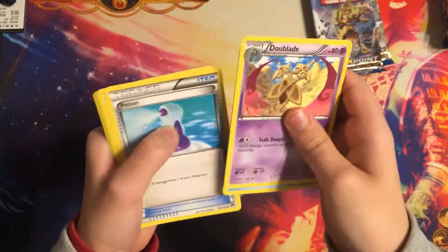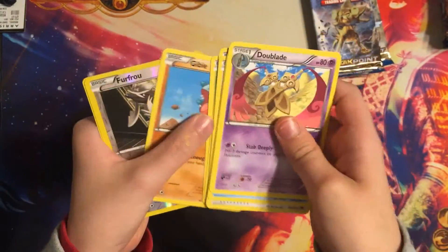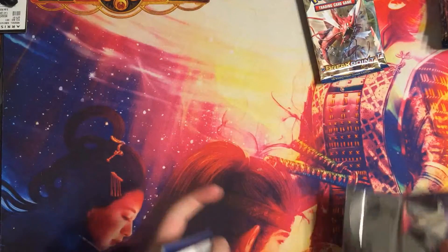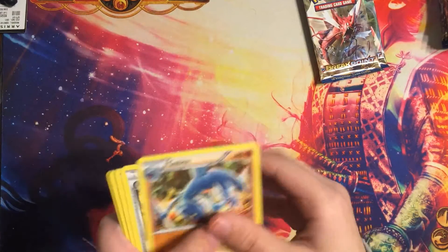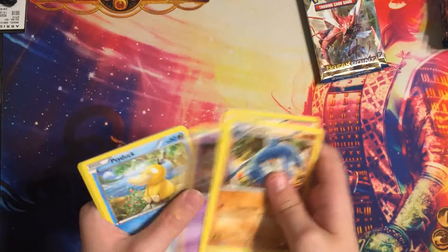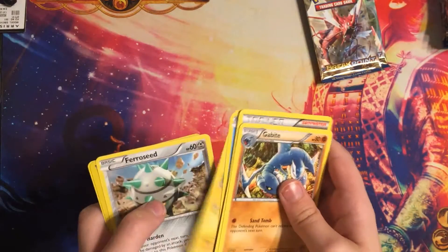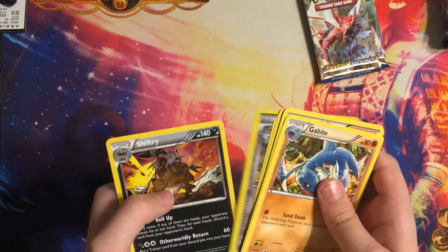Doublade, Lapras, Potion, Pharaoh, Corsola, Chikorita, Jigglypuff, Pharaoh — goodbye. Online party psychics, third eye phantom. Shellder, Blitzle, Pharaoh — trainer. Tyranitar reverse and a Shiftry.